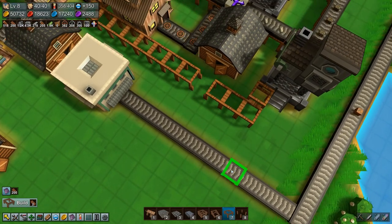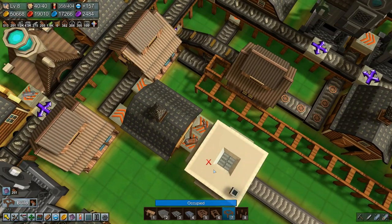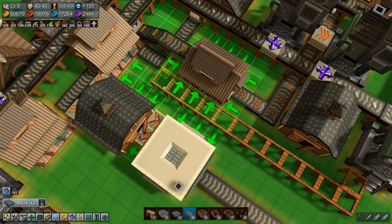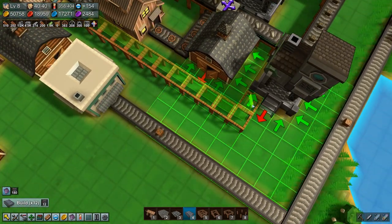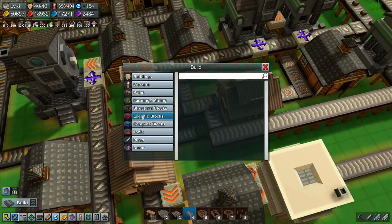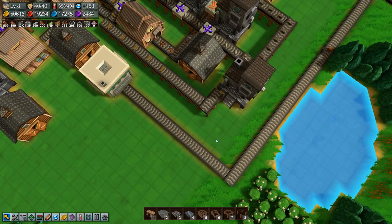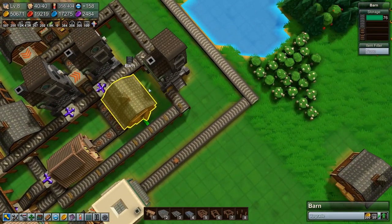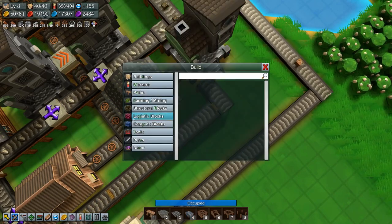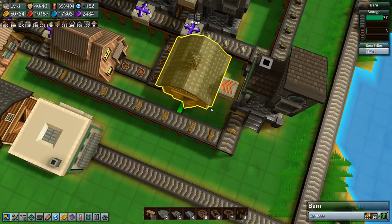We need you and we need you — like that. And we don't need you or you. And then we need a splitter there. Then we need it to come out and into this barn, and a logistics block grabber — there we go, we have rail tiles being produced. Nice.